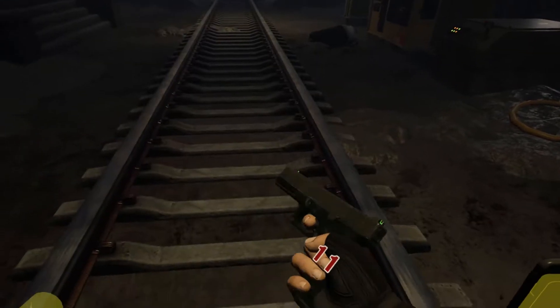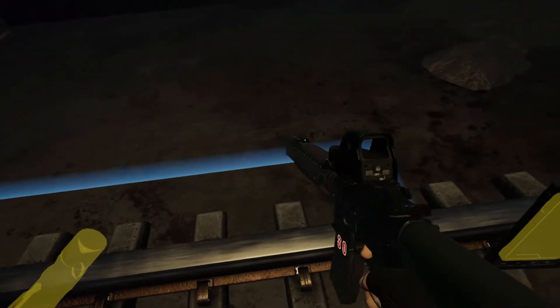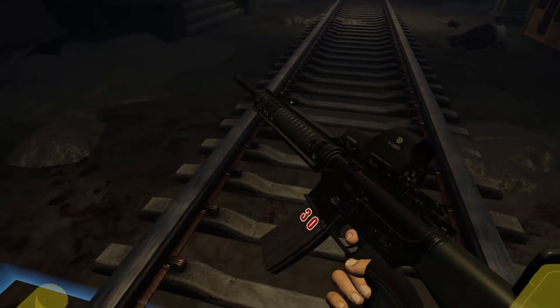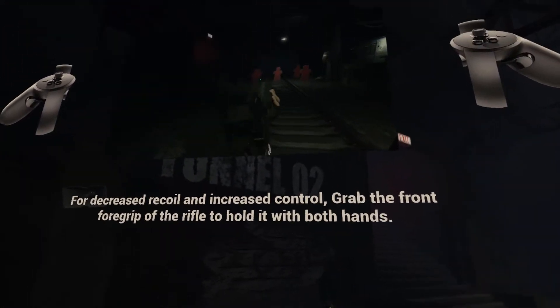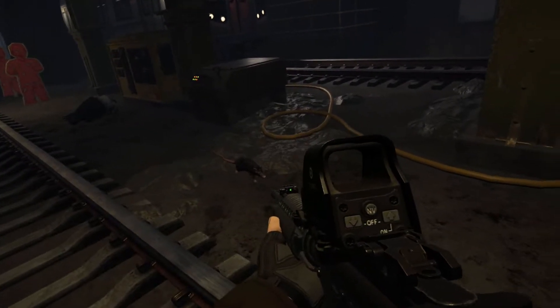On the floor you will find a rifle. While you can bend down to grab it, you can also pick it up from a slight distance with the grab helper. See how the charging handle of the rifle glows when you grab it? Unlike pistols, rifles can be held with both hands for increased accuracy. Go ahead and do some damage on those targets with the rifle.